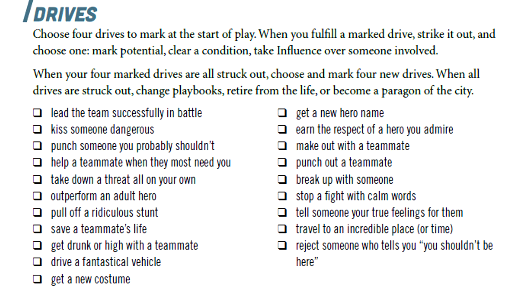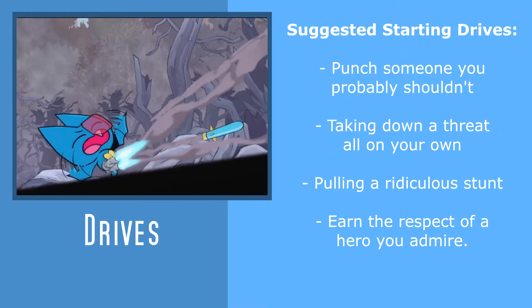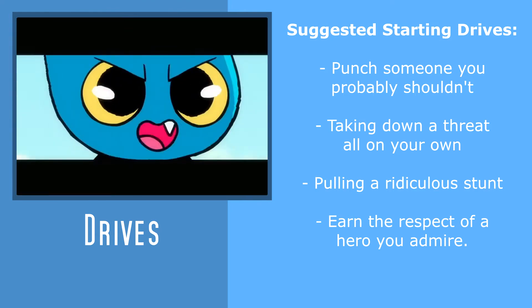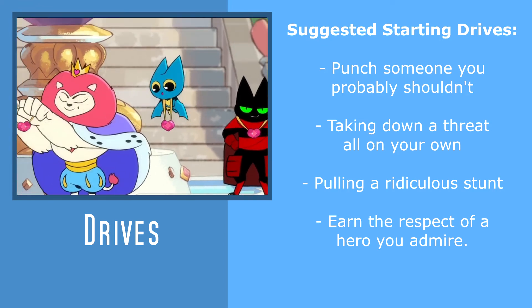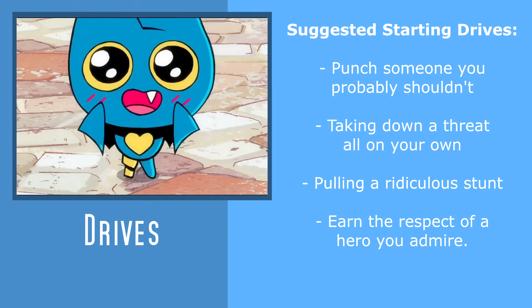Depending on your comfort level, you might need to talk with your GM about replacing some of the options, like getting drunk with a teammate or the various romance-oriented options, especially if you want your Adorabat-inspired character to be on the somewhat younger side of things. In terms of what to start with, I think the choices are pretty easy: punching someone you probably shouldn't, taking down a threat all on your own, pulling off a ridiculous stunt, and earning the respect of a hero you admire are all things that Adorabat wants to accomplish as a hero, and so make good choices for your starting drives.